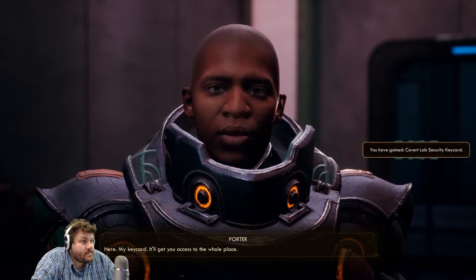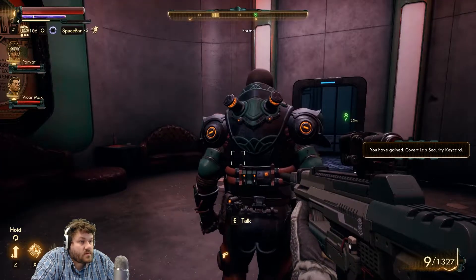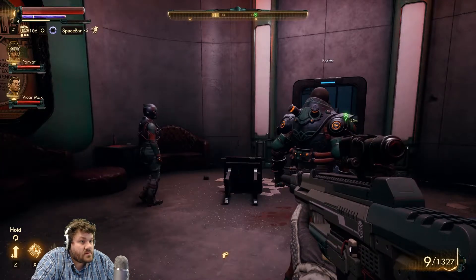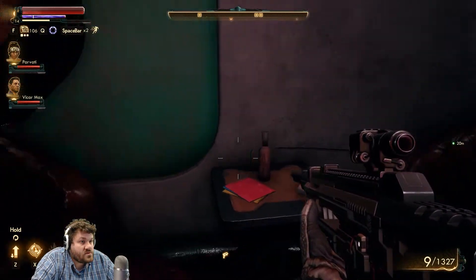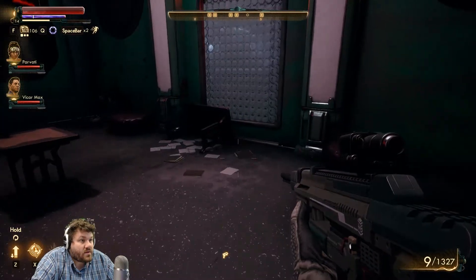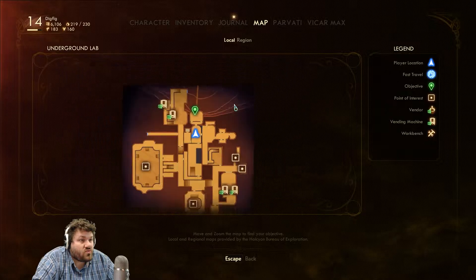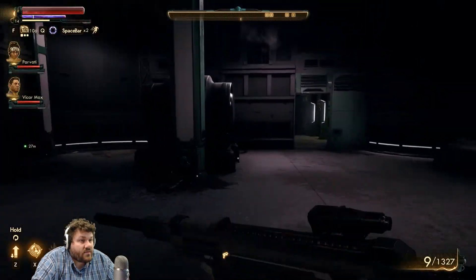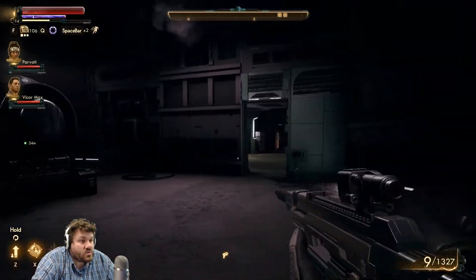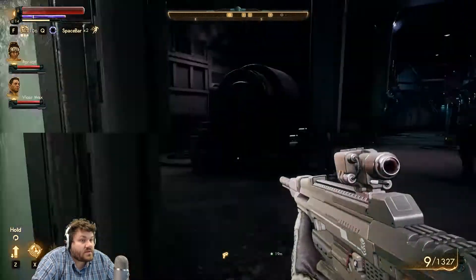'Here, my keycard — it'll get you access to the whole place. Full stakes people, we're heading back to town.' Interesting that they really are just going to up and pull out of here no questions asked — the whole guard patrol. This place is huge — we did all that.